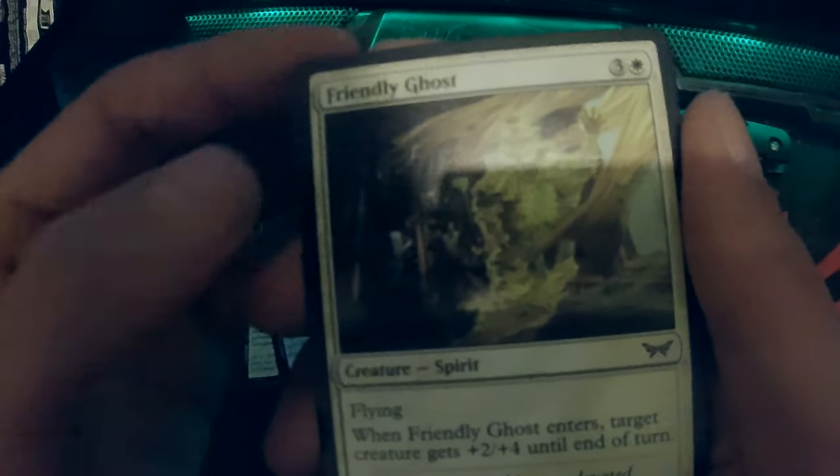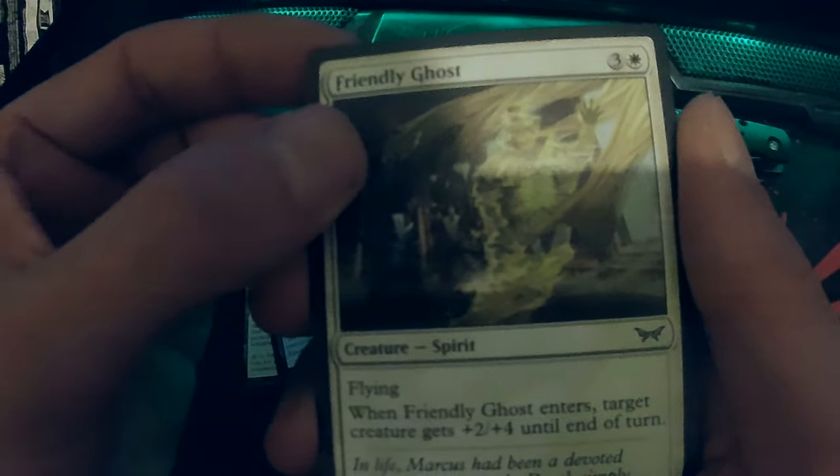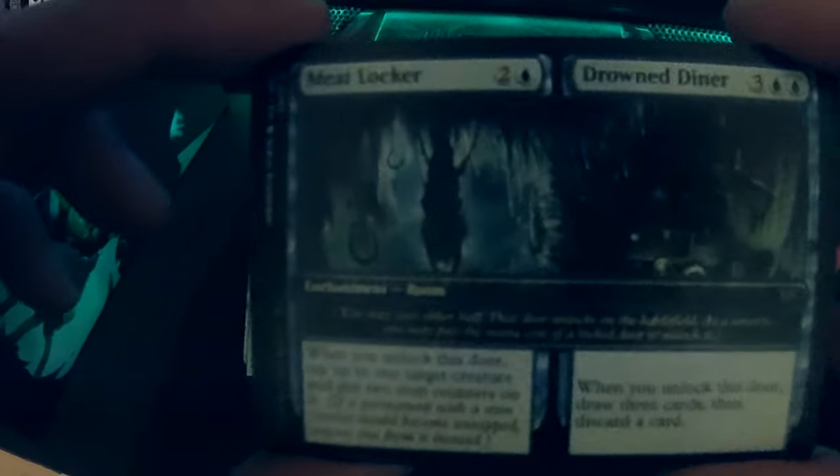Friendly Ghost gets plus two, plus four to another creature — nice! Oh oh oh! Meet Locker Drone at Dinner: when you unlock this door, tap up to one target creature and put two stun counters on it, and when you lock the door, draw three cards then discard a card. Not bad, very nice.